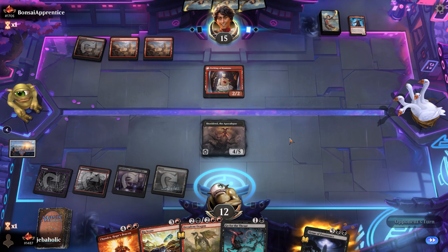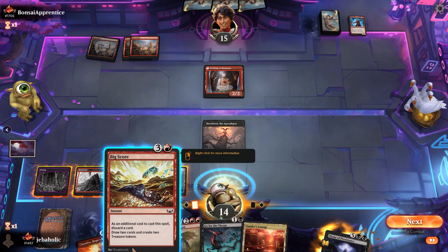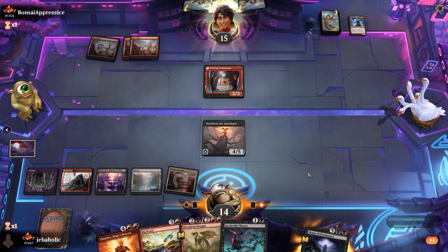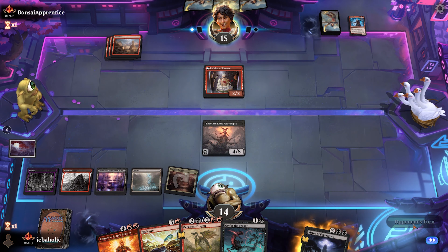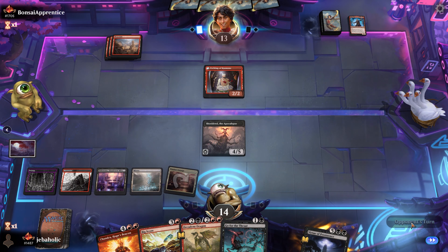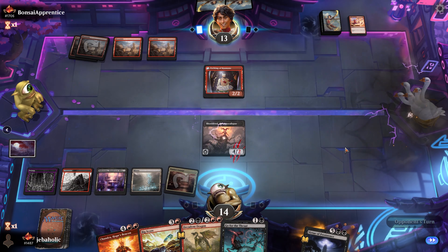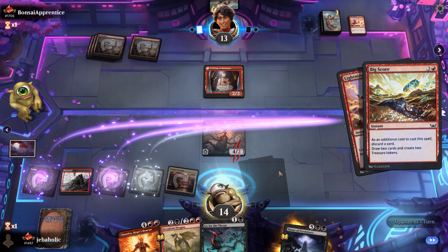We're definitely not blocking if they attack - which they didn't - and I can gain four life just from Big Score, so we're just going to pass the turn back. Play Shield-Breaker Dragon and just pretty much do nothing - I'll just answer all your threats and Shield-Breaker Dragon will drain you for the rest of the game. They're going for it: Lightning Strike plus something else. And then I'll Big Score so we can gain some more life. Alright - two Lightning Strikes.